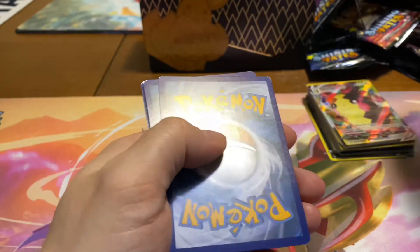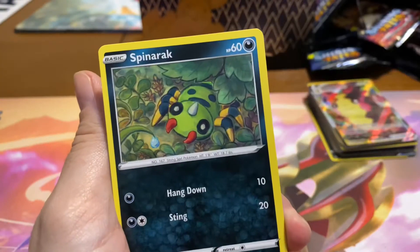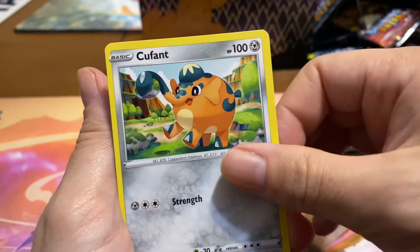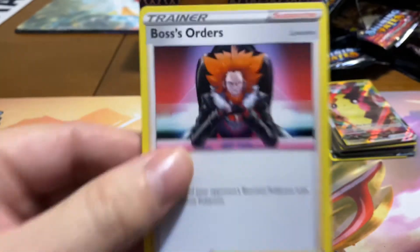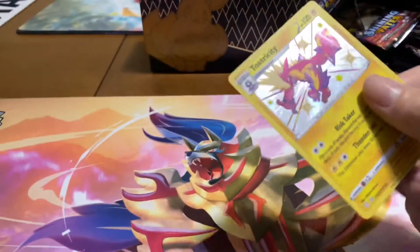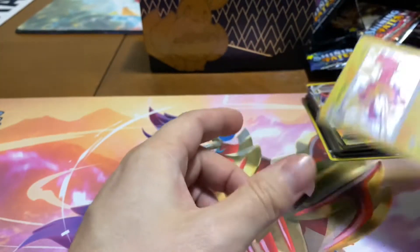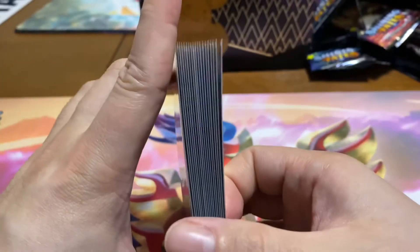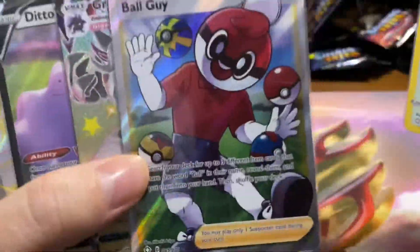Last pack! Magic — what are we gonna see? We have Chewdle, Spinarak, Toxtricity, and Boss's Orders. He orders you to subscribe and like the video. All right guys, we have done it — we have opened 36 packs of Shining Fates and look at that stack of pulls! All this goodness was pulled in this video.